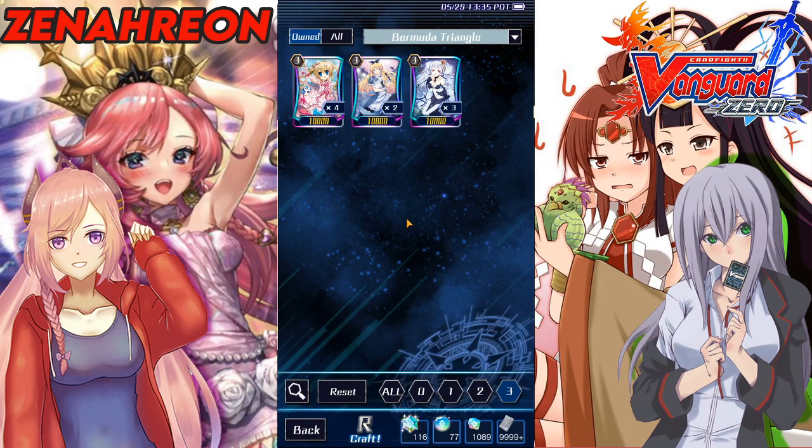A lot of clans only have nine Grade 1s, but Bermuda could play all 13 because they can bounce them back — both Coral and Pacifica have a little more advantage since they can call and return those cards to hand, unless your opponent is sniping them. But yeah, that's all for today — I'll see you guys next time.